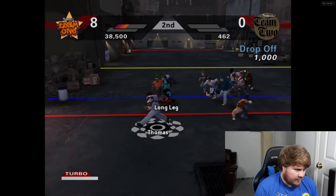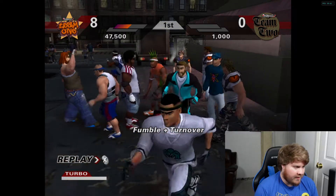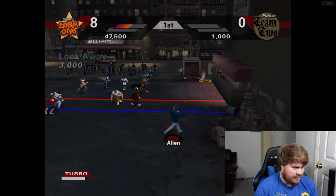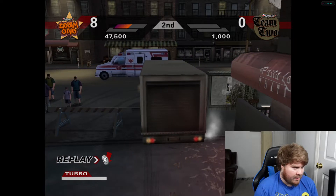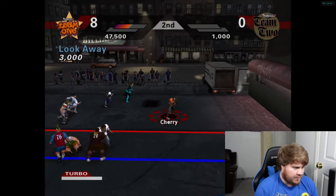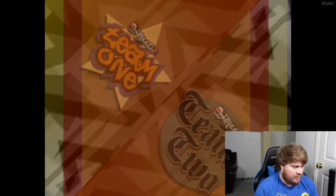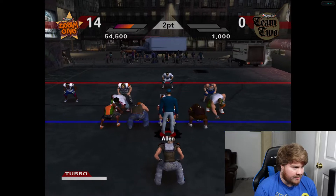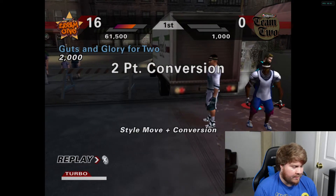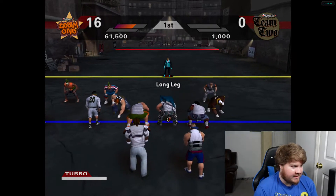We'll go ahead and try to get this dub — I'm pretty sure we'll get it. Force fumble! I was hoping I could get that touchdown right there because fumble touchdowns or interception touchdowns give a lot of style points. We'll score regardless. Go ahead and score right there — our two-point conversion is good. We got both two-point conversions, so now it is 16 to nothing.